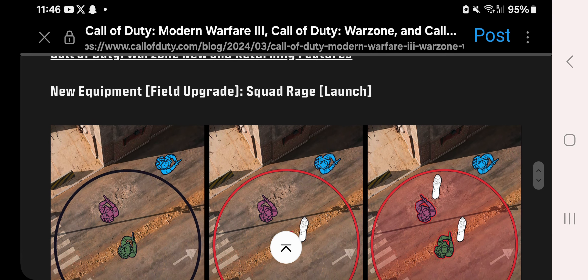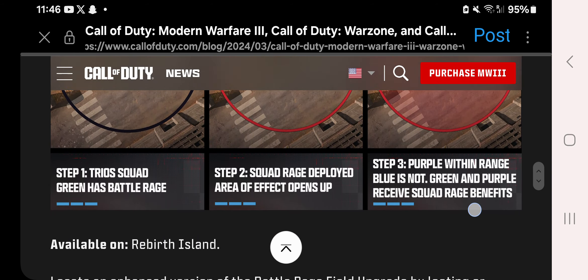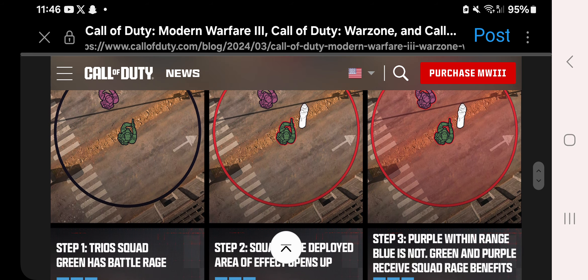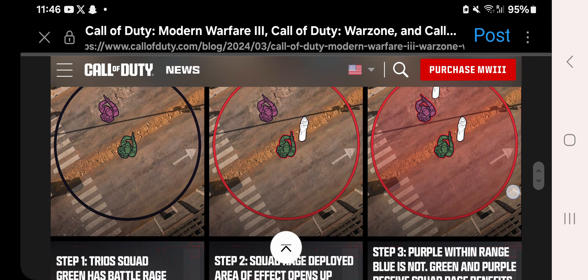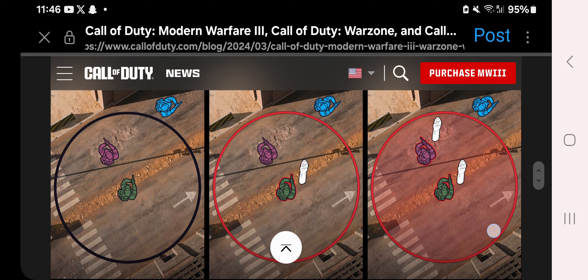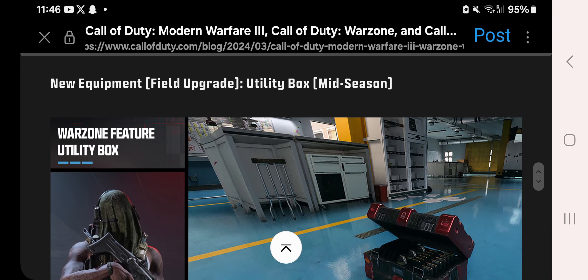New field upgrade called Squad Rage is coming. Squad Rage deploys an area-of-effect buff. Players within range receive Squad Rage benefits — if a teammate is within the red radius ring, they'll get the buff, but those outside will not. Basically, you get tactical sprint and increased health regeneration for the duration of the rage.